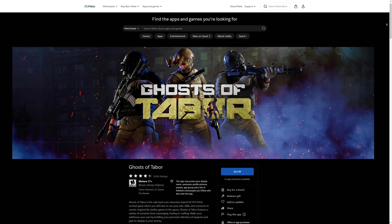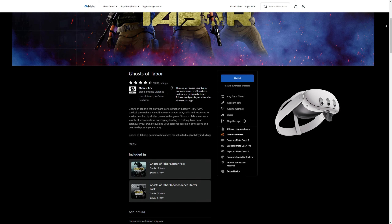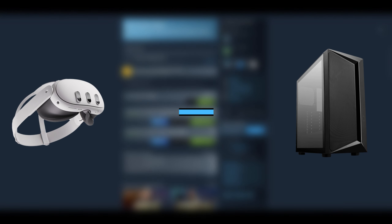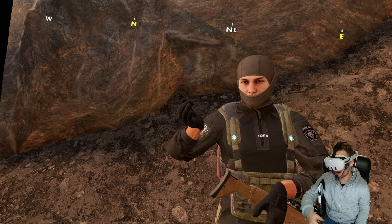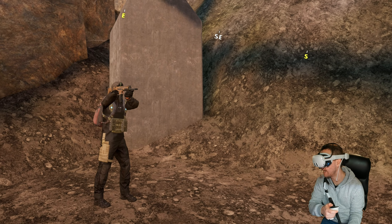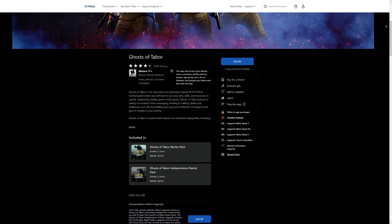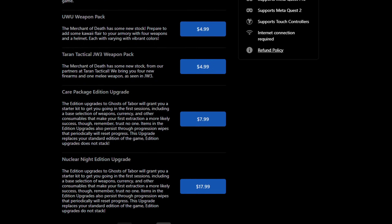There are two versions of Ghost of Tabor you can purchase: the Quest standalone version available on the Meta Store, or Ghost of Tabor on Steam, which requires a PC VR headset or connecting your Quest headset via a link cable. A lot of people ask how the graphics look so good and smooth — that's because the better graphics are on the Steam version.